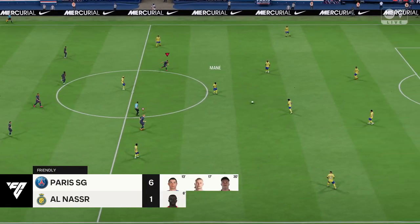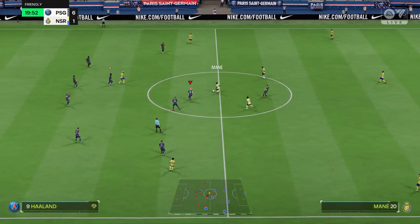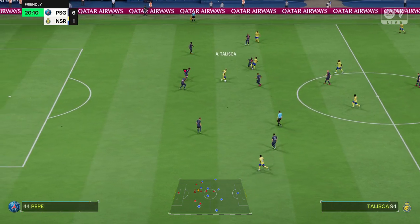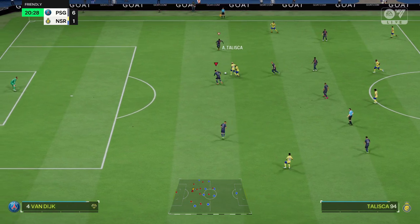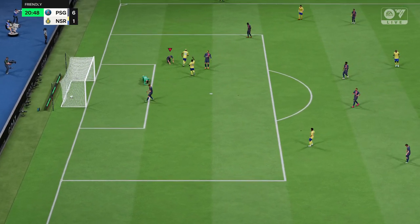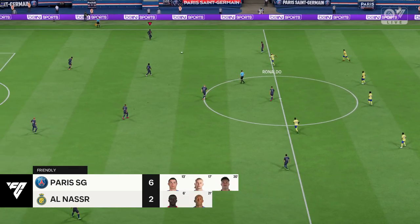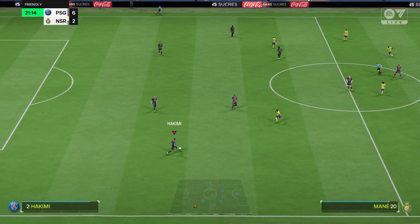It's time for the PSG substitution — number 29, Vinicius Junior! Determined defending — they need to get tighter. Anderson Taliska! And this time it's in! Fabulous goal — just look at the celebrations! In the number 94 — Anderson Taliska!